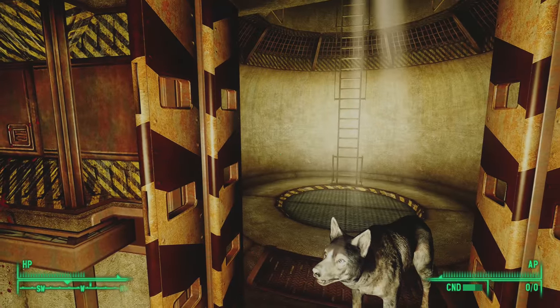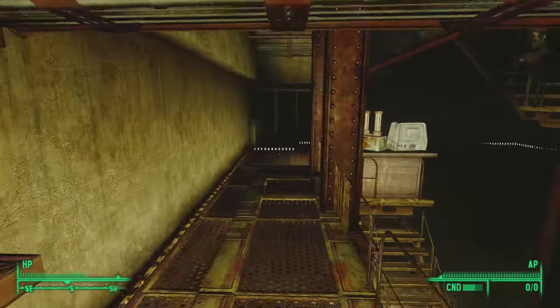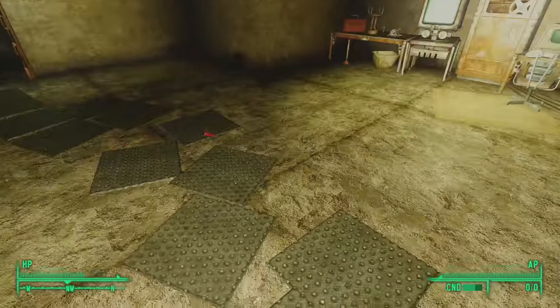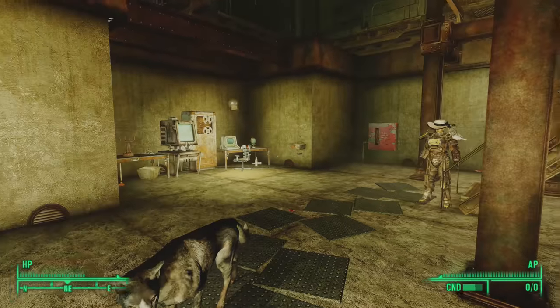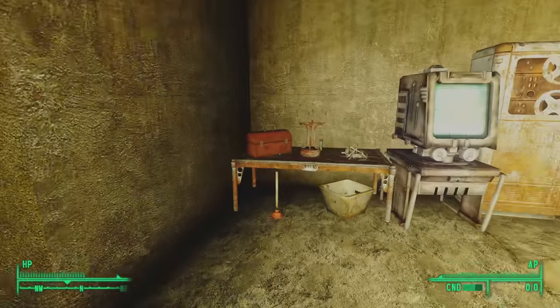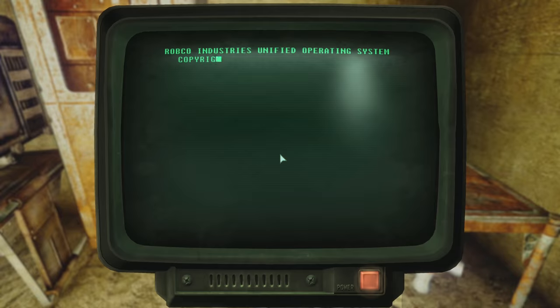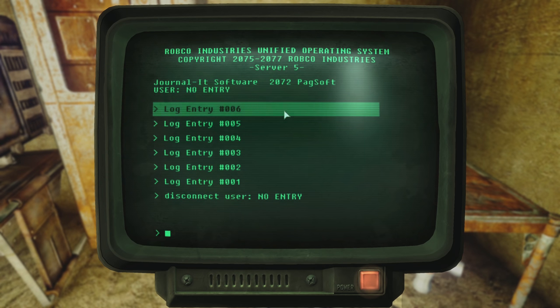Turning around, we see a ladder continuing upstairs, but before we go up, let's head all the way back down to the ground floor and return to the entrance to get our bearings. On this ground level, we see a bit of a workshop to the north, a toolbox, some scrap, and a desk with a terminal. Inside the terminal, we find six log entries. I'm betting they're numbered chronologically, so we'll read from the bottom to the top.